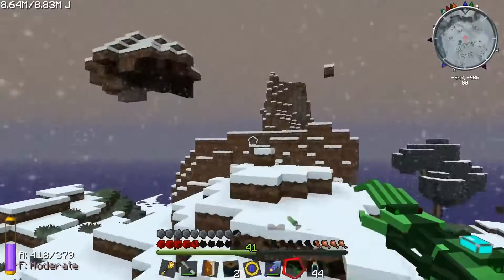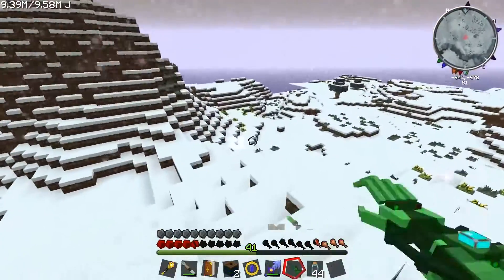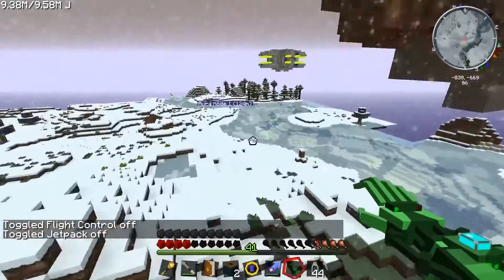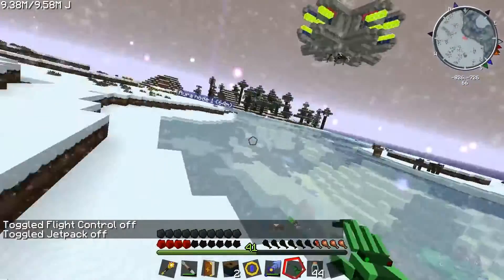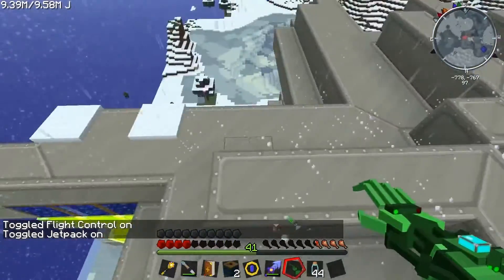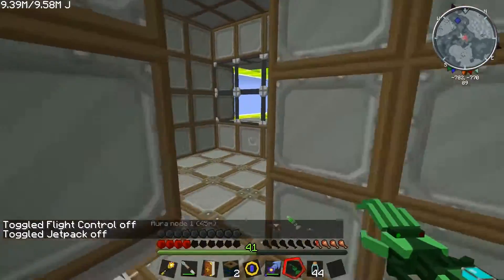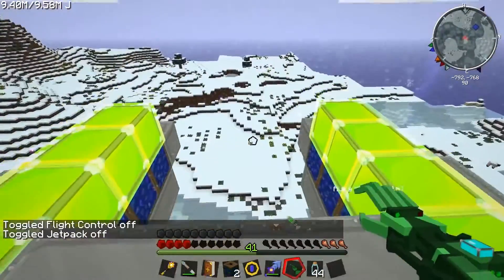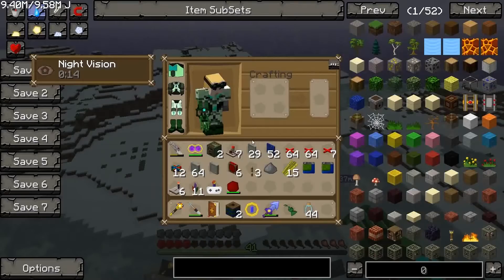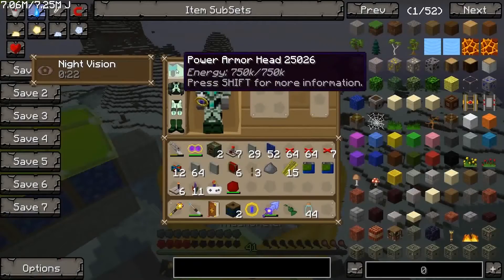Oh my god, helmet on! I can't even kill them, I can't kill any of them - this is ridiculous. Let me get up, I need to get to the ship - it's safe in the ship I think. I'd never seen that many wisps before in one place. That is just beyond crazy. I think it might be because we've overcharged the node somehow with the crystals in the ship.